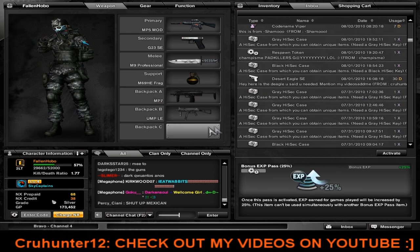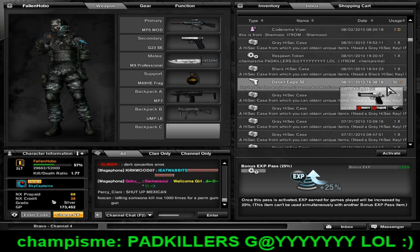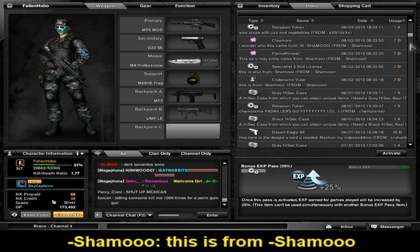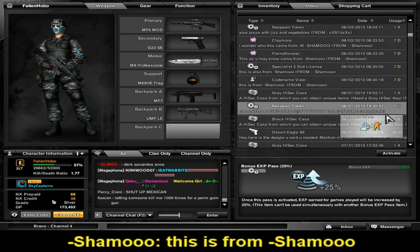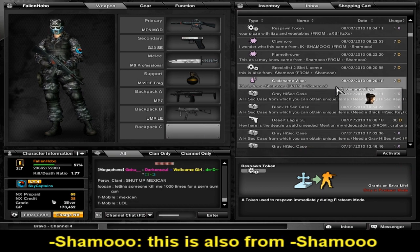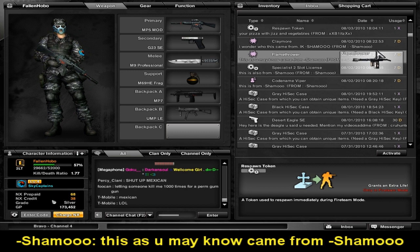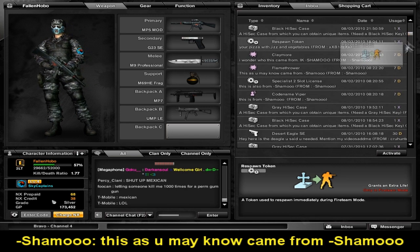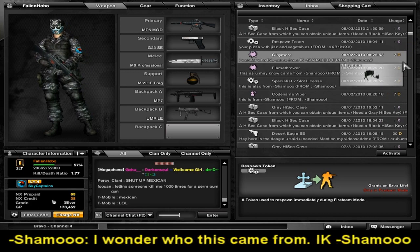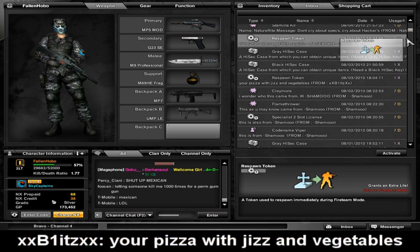Next, a shoutout to CrewHunter for the Deagle SE for 30 days — that's really awesome and I'll be reviewing that soon. And a shoutout to ChampIsMe again for a respawn token. Next, a shoutout to Dash Shamu for Codename Viper, Specialist, Toussaint License, Flamethrower, and Claymore for 7 days — that's really awesome. I've always wanted to try out the Flamethrower. I'll be reviewing the Flamethrower and the Claymore really soon.